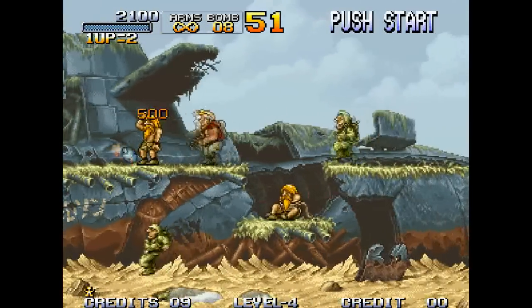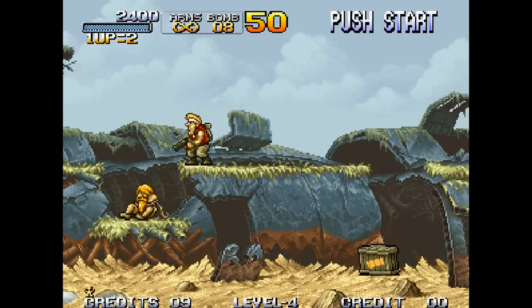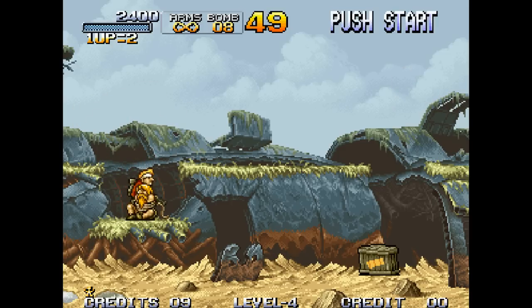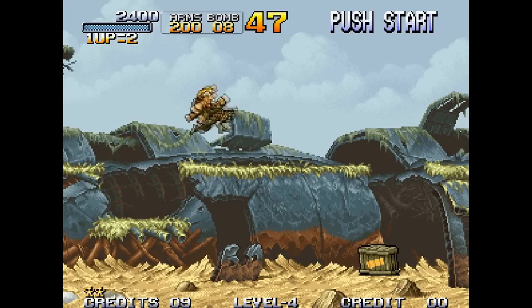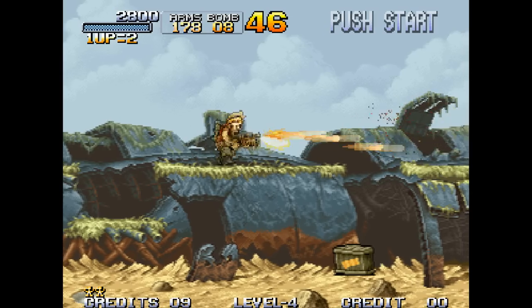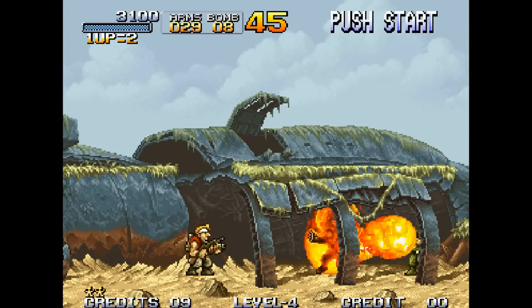If you get in close range of a soldier, you'll take out a knife and stab this guy. This guy with the beard here, he's tied up — he's a prisoner. Even though if I shoot him directly in the head from above, that'll merely just release his ropes. This guy just gave me a power-up — rapid fire, baby. Now I got a new gun, it's like a flamethrower!